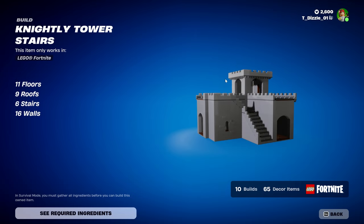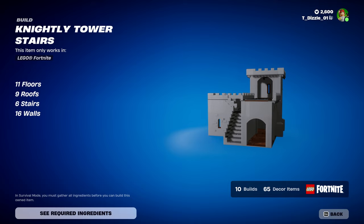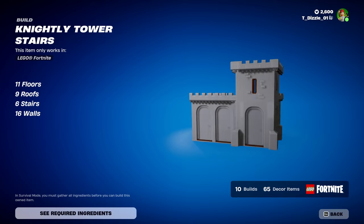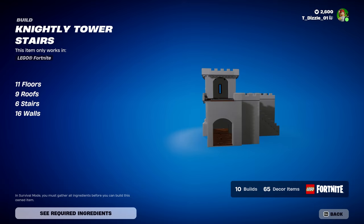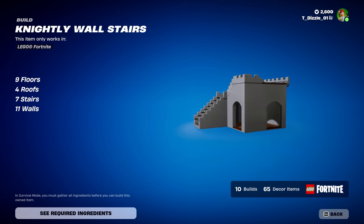Nightly Tower Stairs: 11 floors, 9 roofs, 6 stairs, and 16 walls. Nightly Wall Stairs: we have 9 floors, 4 roofs, 7 stairs, and 11 walls.